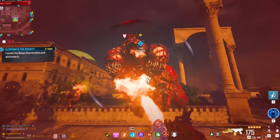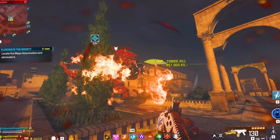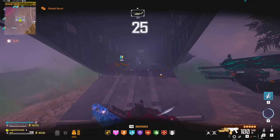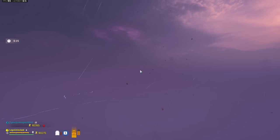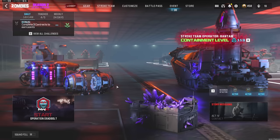Using this strategy, we were able to max out a character in one single game. We got 113 containment points — not only did we max out, we got 10 extra using this method. You should be able to max out a character in one game pretty much every time you try it.